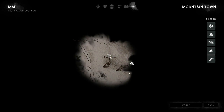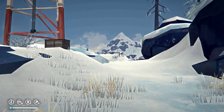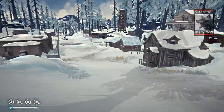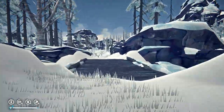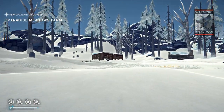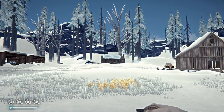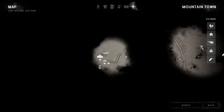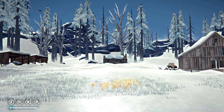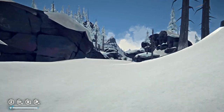On your left, sometimes a dead guy spawns — I think his name is something like 'Far Gift on the West Days.' He might have a knife on him. I'll also be covering finding the knives in Mountain Town in a separate video. Paradise Meadows Farm — a nice place to crash or use as a base. It's got a key you've got to find; there'll be a video on where to find the key — I think it spawns in about three or four different places.